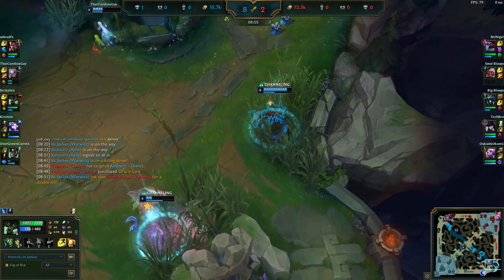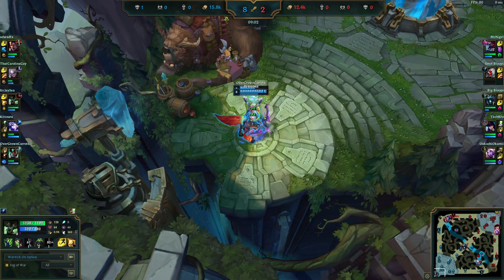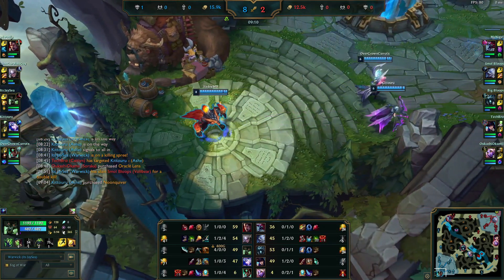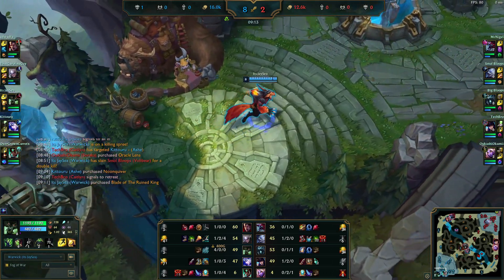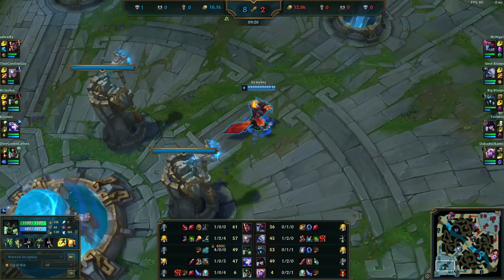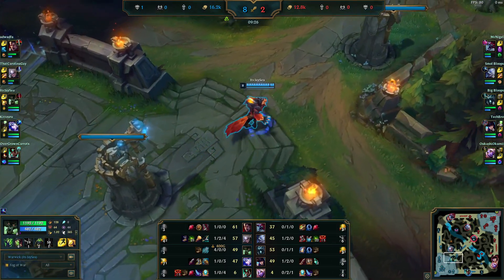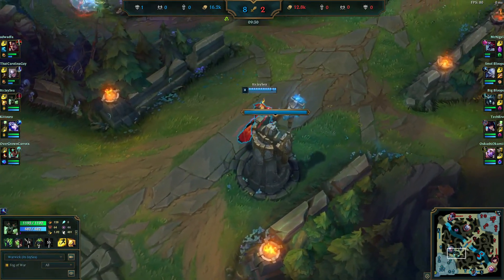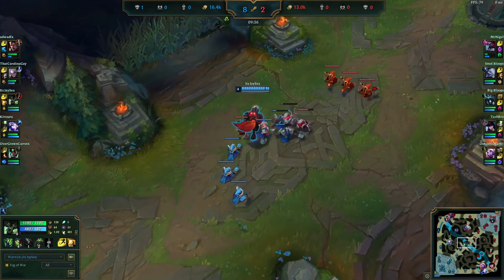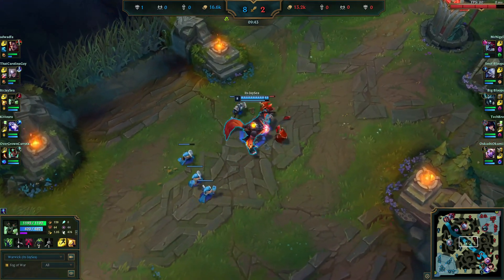At nine minutes in we are a 4-0 Warwick. Not much they can do at this point. We have our Blade of the Ruined King at nine minutes, still on tier 1 boots — that's perfectly fine. With our W active and passive we're able to speed up and get to people, and the lunge from R makes Warwick a very mobile champion once those abilities are up. The only thing I don't recommend is maxing E second — we actually did that mainly by accident. W is a much better second max.